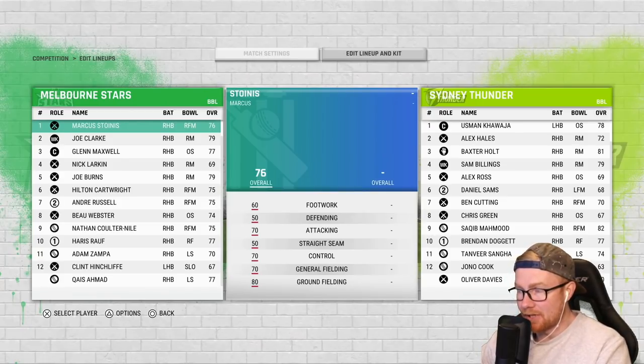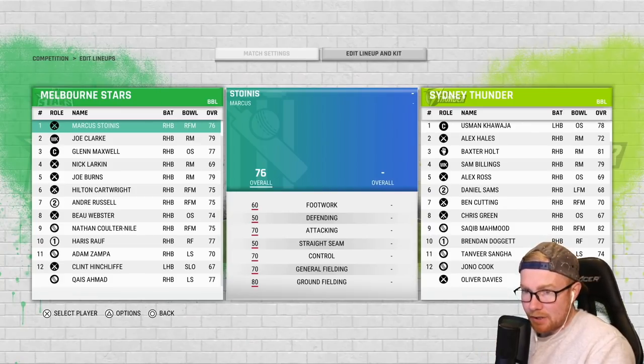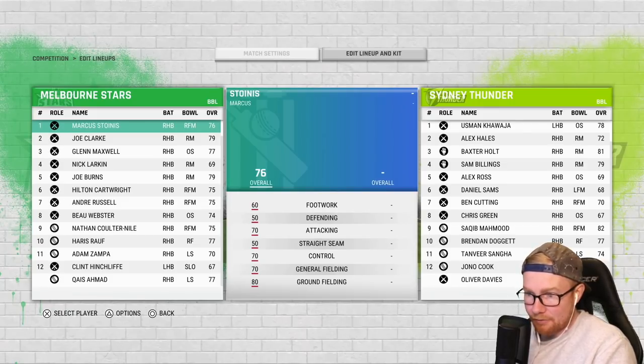Taking a look at the lineups with these updated squads — I've gone Stoinis, Clark, Maxwell, Larkin, Burns, Cartwright, Russell, Webster, Couldenisle, Ralph and Zampa rounding at the 11. Now I know we can only have three of these overseas players, so I've had to miss out Ahmed unfortunately, even though he's a jet. I definitely wanted Russell and Ralph in the mixer with Clark up top.